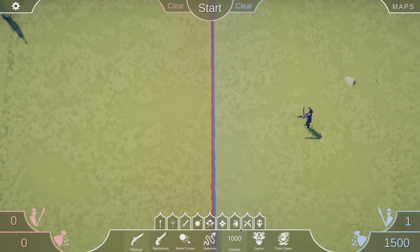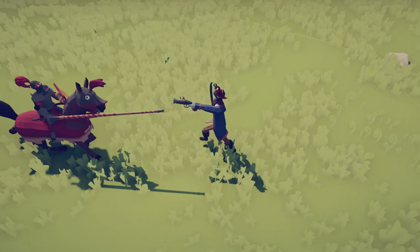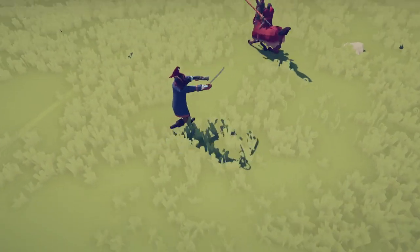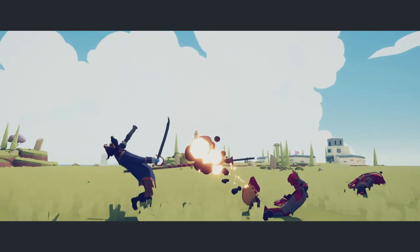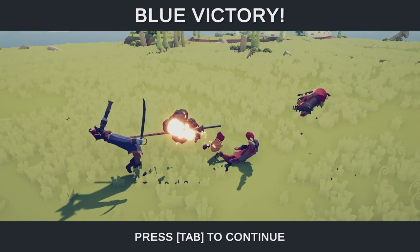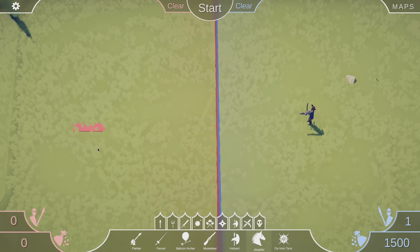Let's have the captain versus a jouster. The jouster comes in and the captain shoots the horse in the face. The jouster is now in a circle, needs to turn around and come back. The captain has killed the jouster — the captain has annihilated the jouster. The jouster does not seem to be a match for the captain.